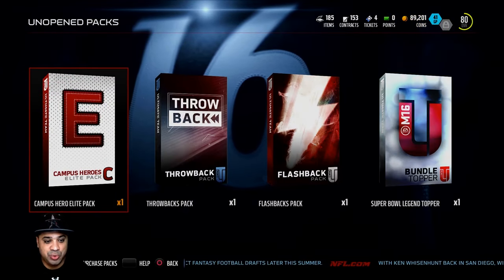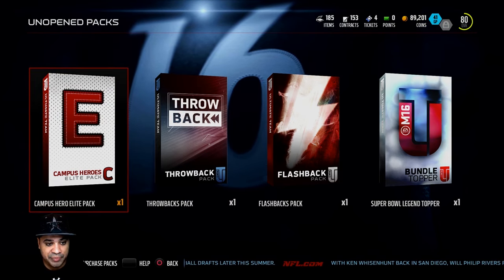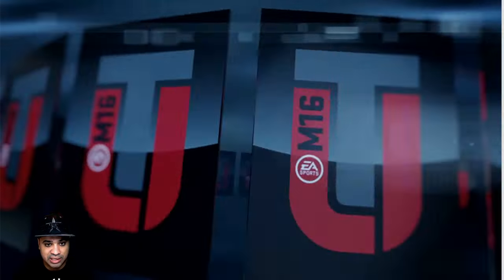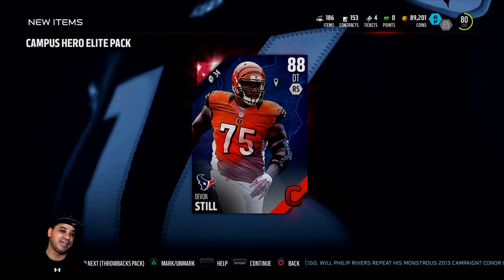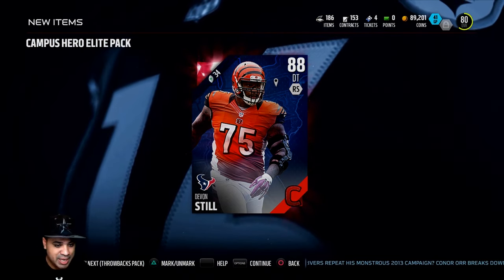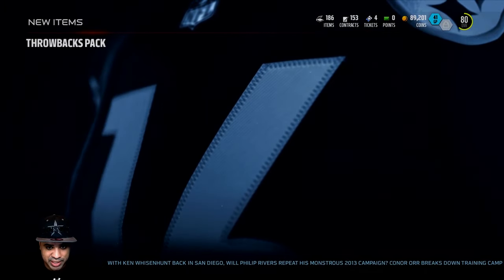Now getting into the guaranteed packs — let's go into the campus hero elite pack first. Come on! We get Devin Still, defensive tackle. Still building our defensive tackle depth, but that's not what we were looking for. Let's move on to the throwback pack and see what we get.